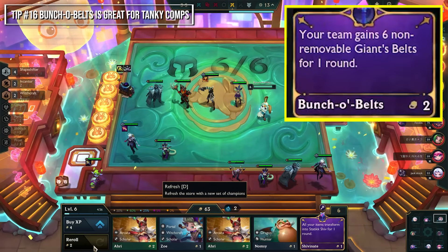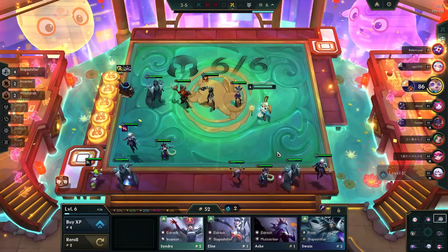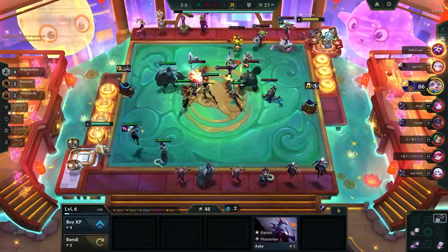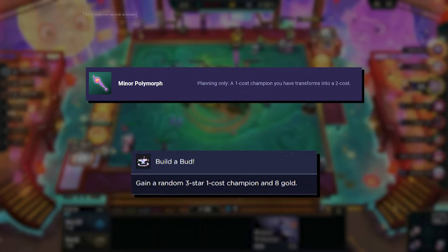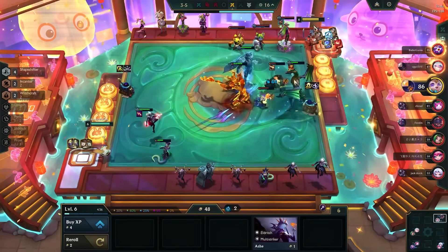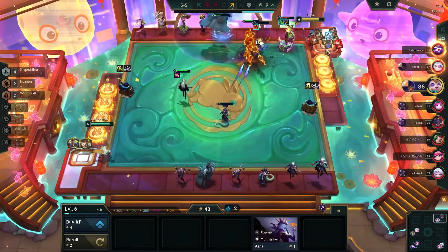Bunch of Belts gives you 6 belts, which is actually great for teams that utilize components really well, such as Sugarcraft. Miner Polymorph is very interesting: if you took an augment like Build-A-Bud and got a 3-star 1-cost early on, you can sell all your other 1-costs and take Miner Polymorph to turn that Build-A-Bud into a 2-cost 3-star unit, which is incredibly powerful.